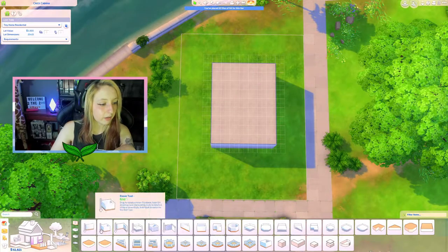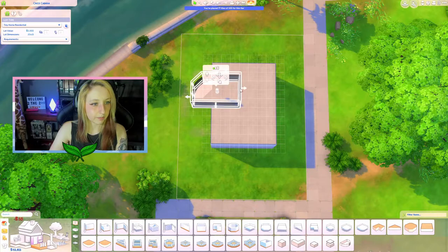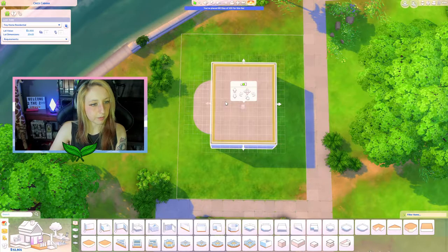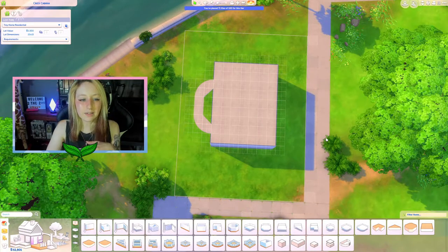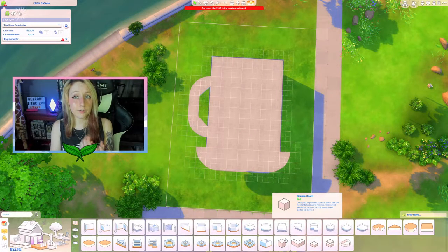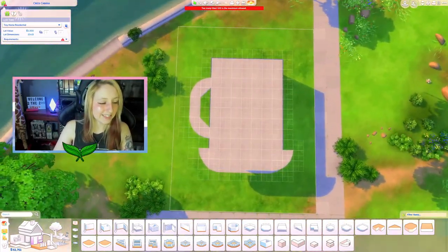It looks like a coffee mug, but we do need to do some different things. I'm gonna try and see if I can kind of make the shape on the side here, but I don't know how well it's gonna work because ideally I would prefer to not have this inner bit so that it's kind of open. Maybe we can make it look like it's on a plate. I think that's pretty freaking cute — this is the most ridiculous thing I've ever done.